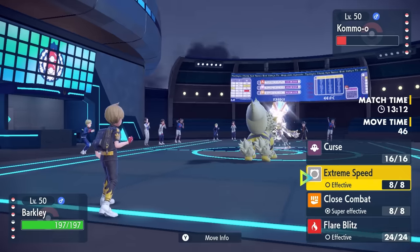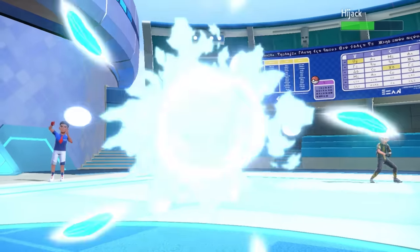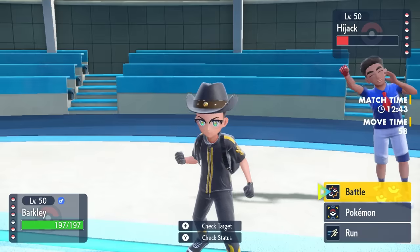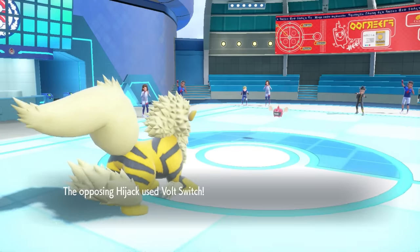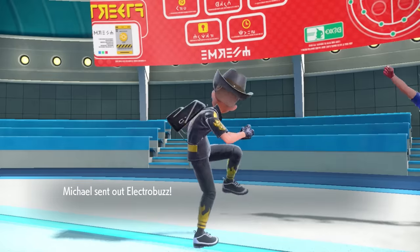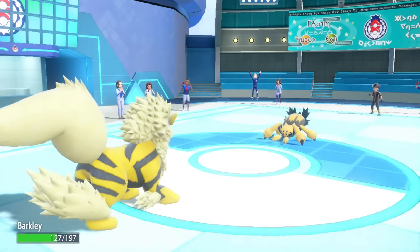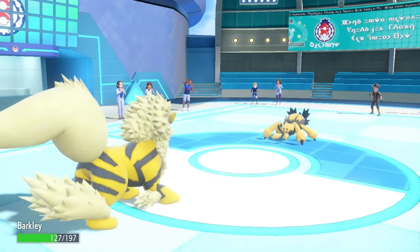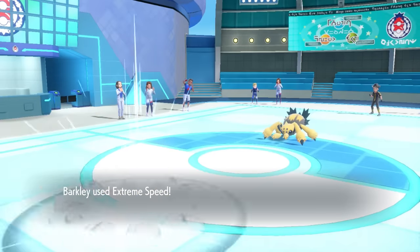They don't know the power that lies within this Arcanine yet. They know Extreme Speed is likely coming so they switch out, completely neutralizing Kommo-o as it can't go for Clangorous Soul again. As they go into Rotom it's a two-hit KO with Extreme Speed — the Rotom can't really Will-O-Wisp me — so this is a perfect opportunity to go for a Curse. They Volt Switch, giving a little chip, then go into Galvantula. Galvantula is free to set Webs since Espeon is gone, but I get to Curse up to plus one Attack and Defense. Even without Tera Normal at plus one, with the chip I have on Galvantula, Extreme Speed should be able to do it.